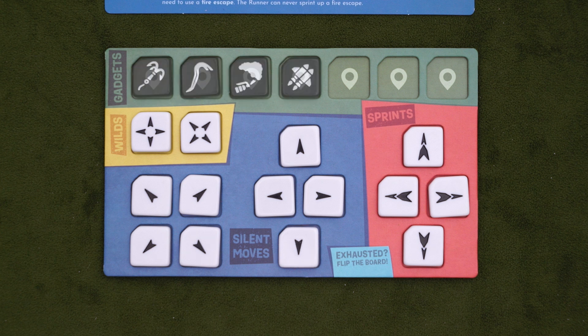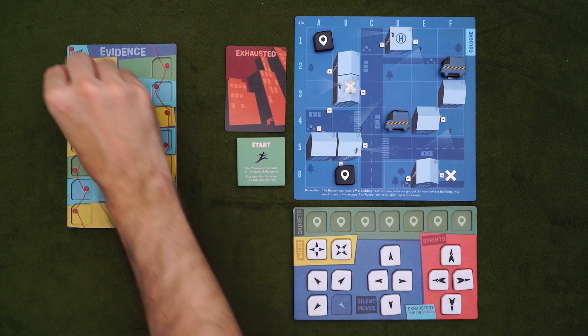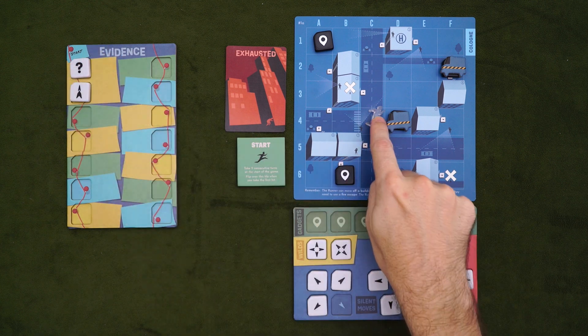The job went south and you're on the run. Dispatch is on your tail, but you've spent years stashing helpful gadgets around the city. If you can pick up three of them and make it to the safe house, you'll be free as a bird — but you can never make the same move twice. On the runner's turn, you choose one of your tiles — either a movement tile or, if you've picked any up, a gadget. The vast majority of the time you'll take one action, but on the first turn of the game and after the first time you get hit, you'll take two consecutive actions. After choosing a tile, you move your figure in the corresponding direction and place the tile on the evidence board. If it was a silent move, it has a question mark on the back and is placed face down; all other tiles go face up.